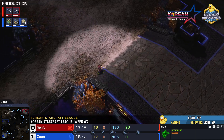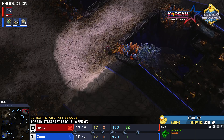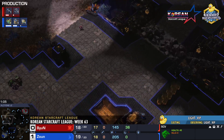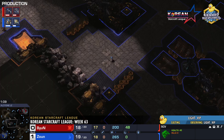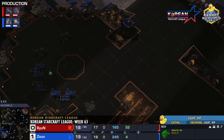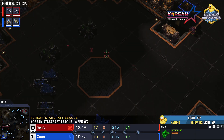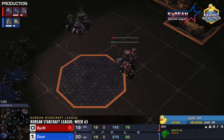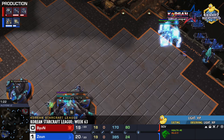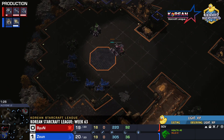As Byun skirts around the edge of the map, it looks like he's setting up for a proxy eBay block. Meanwhile, Zaun is scouting for a proxy barracks. There's no barracks in position — the probe moves out and the SCV moves in, setting up for that engineering bay. The eBay has been placed, and the longer this goes on, the worse it's going to be for Zaun. We'll see how and when he scouts his natural.